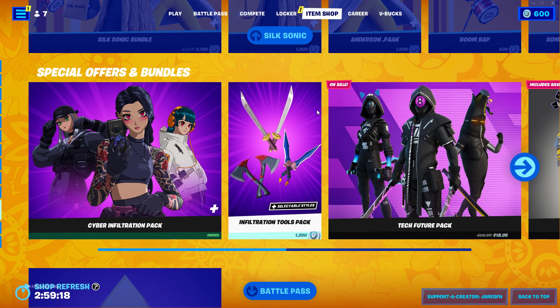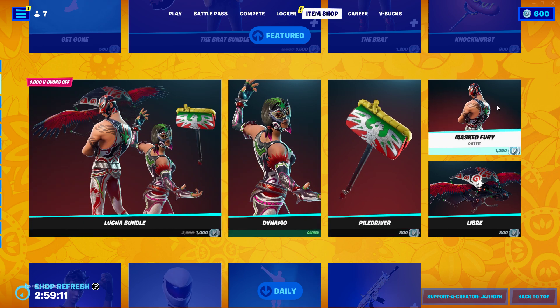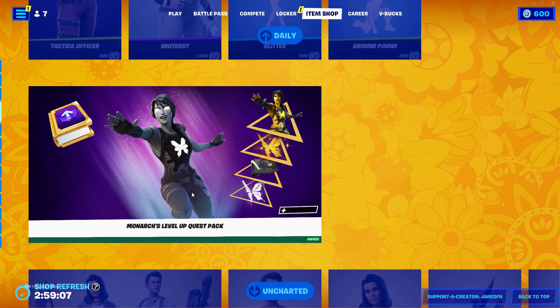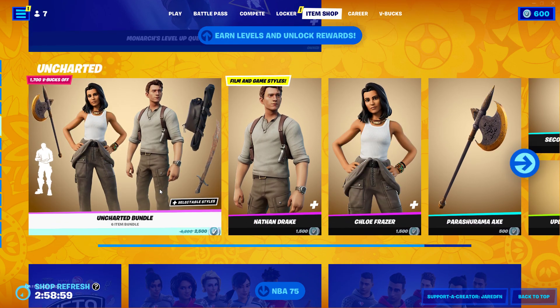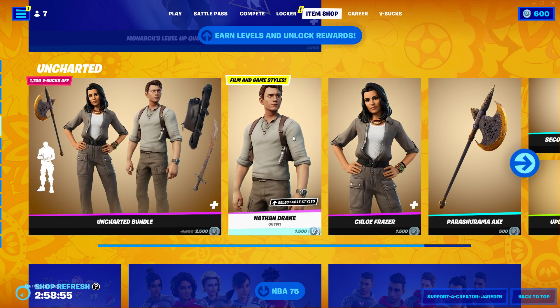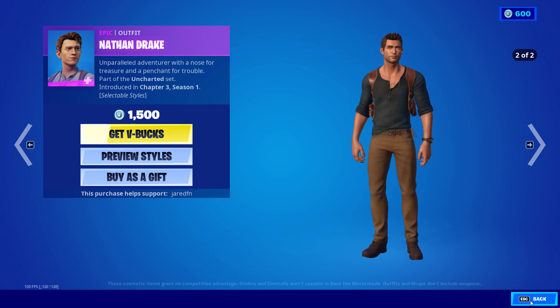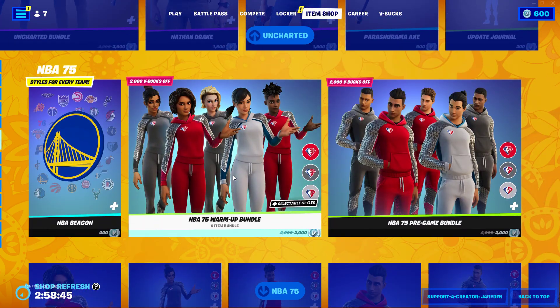I also gift my subscribers whatever you guys want from the Fortnite item shop, including the new emote in Fortnite, the Dynamo skins, Masked Fury, this bundle here, Wipeout, and all the Monarch level-up quest pack. I bought that last time, and we've also got the Uncharted bundle in the Fortnite item shop, which is really cool. If you guys want a gift, make sure you drop a like and subscribe, and put your Epic Games name down below in the comment section, otherwise I can't gift you.